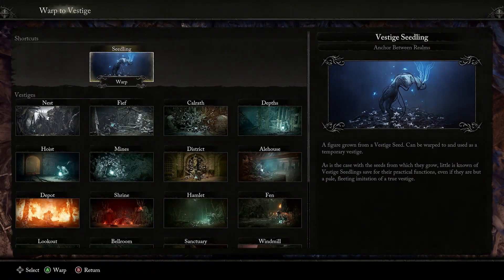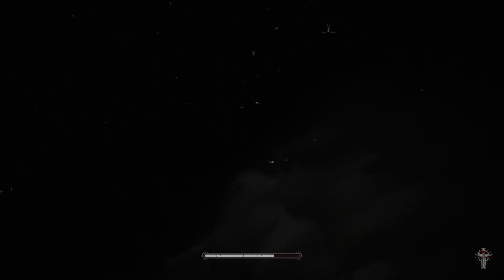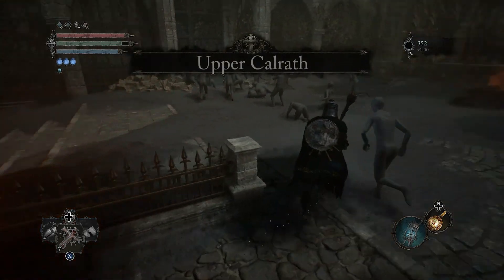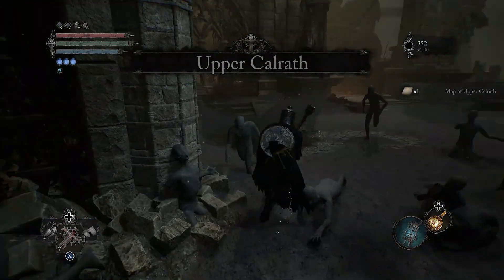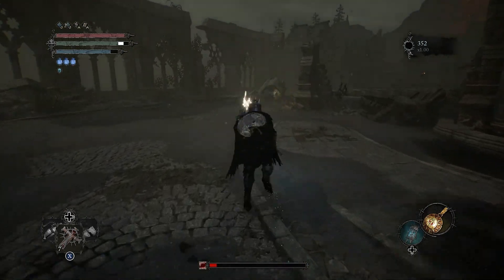From here we're going to warp out to Upper Karl. I'll start this process. Out from the map, it's going to be over here to the left. There's going to be a fire witch coming up - ignore her for now, go ahead and buff, and we'll deal with her in a second.